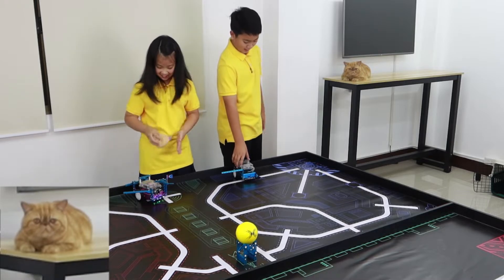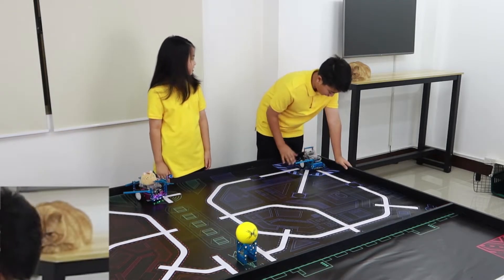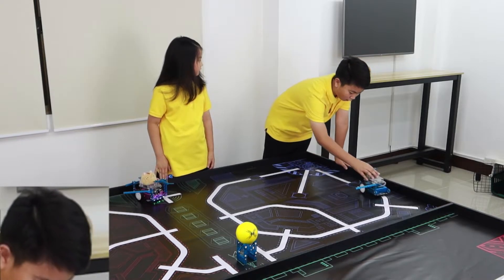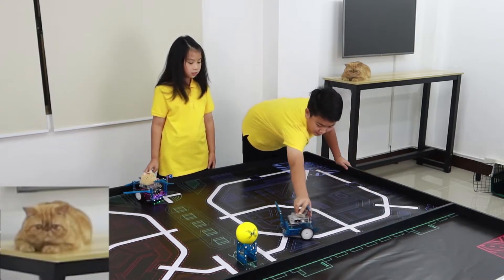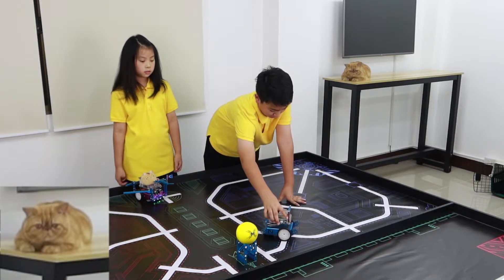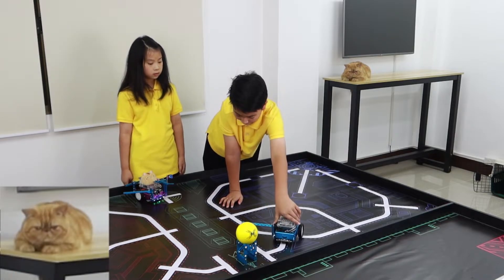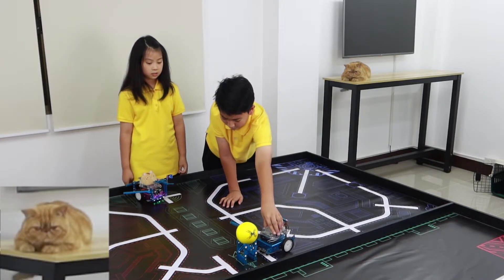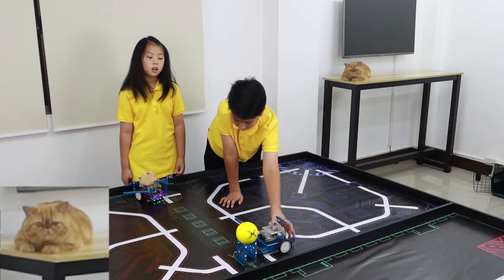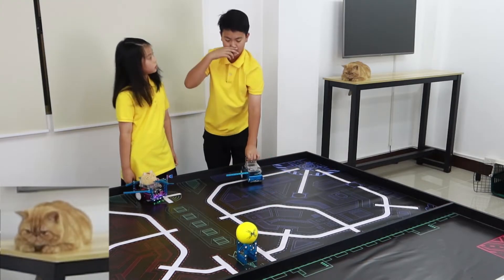I'm going to demonstrate with my hand right now. I start from the starting area and run all the way until it goes to this intersection. Then I move forward just a little bit to set up for the turning. Then I turn and walk forward until the line reads 0000. I walk a little bit more and then swing it so it falls into the main station.